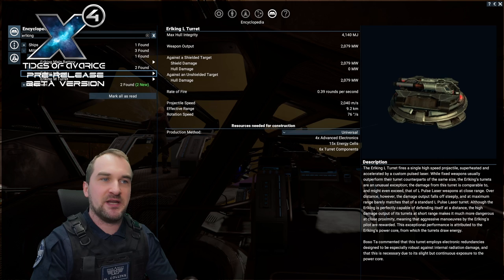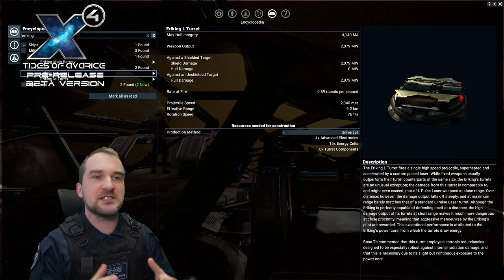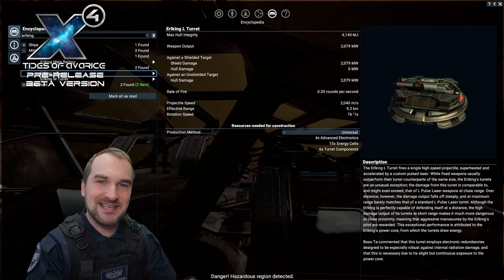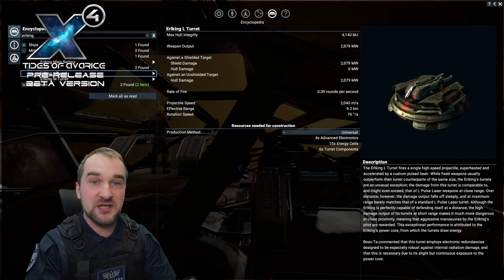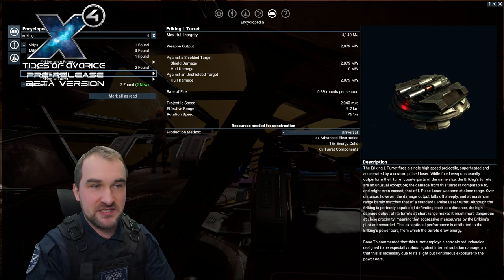Since they are not placed for station attacks, because they are all around the ship, the Earl King is more like a brawler. You get a whopping 2,079 MW output. Just as a comparison, the Argon Plasma does have 1,029 MW.